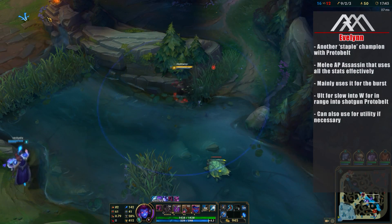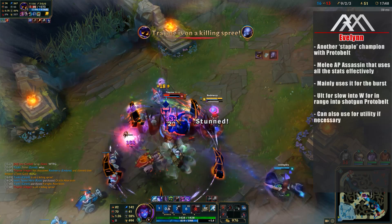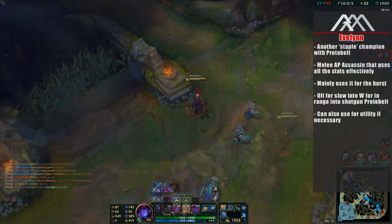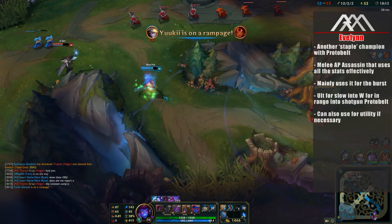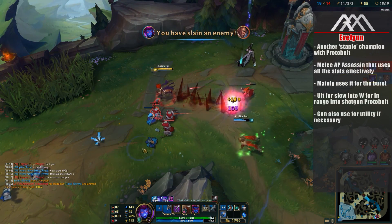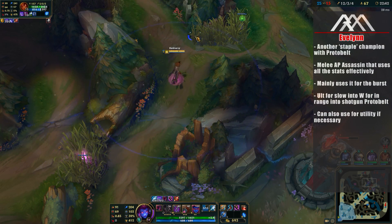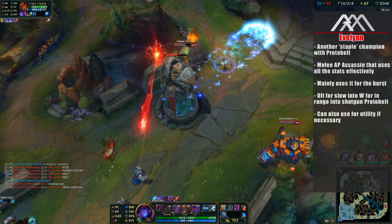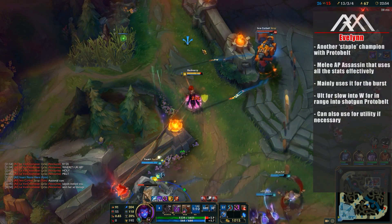Next up on this list is gonna be another champion that I think is insanely strong, which is Evelynn. Now, whether you play Evelynn mid lane, top lane, or in the jungle — and the jungle is usually where I recommend playing her — she is gonna be utilizing this item to perfection. Just like Diana, Evelynn is another melee AP assassin type champion that not only wants some CDR, but she also wants to be somewhat tanky so that she doesn't instantly die. If she can get an item that gives her burst damage to complement her kit, gives her overall more damage, and even increases her mobility, plus giving her some tankiness, why not? But on top of the burst, Evelynn also has her W to gap close, and she can obviously flank very easily, thanks to her passive and just being invisible.